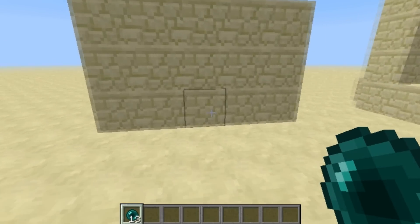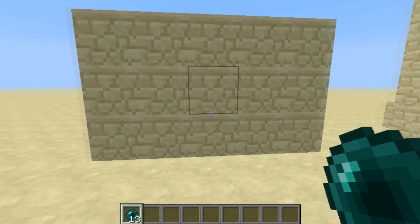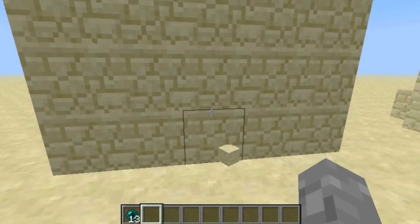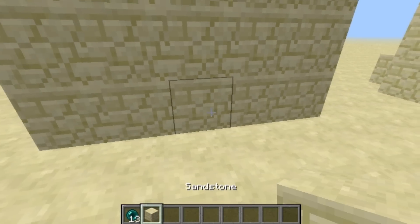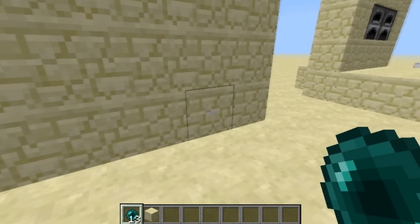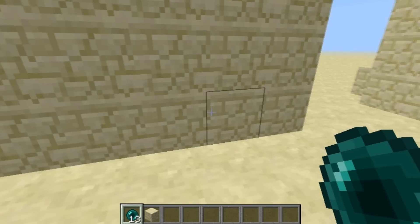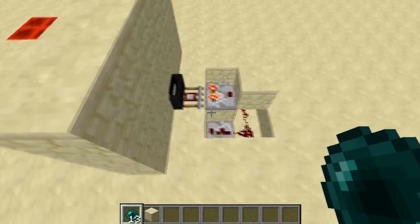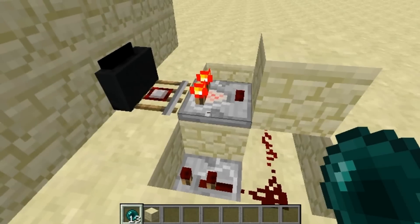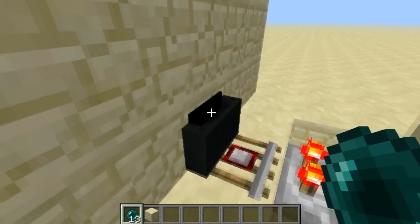Now the same design but in a wall — on a wall. I'm gonna throw a block on it and nothing happens, but I'm gonna try with an ender key. As you saw, it just dispensed me another ender key. So this is the original design and it's really small.